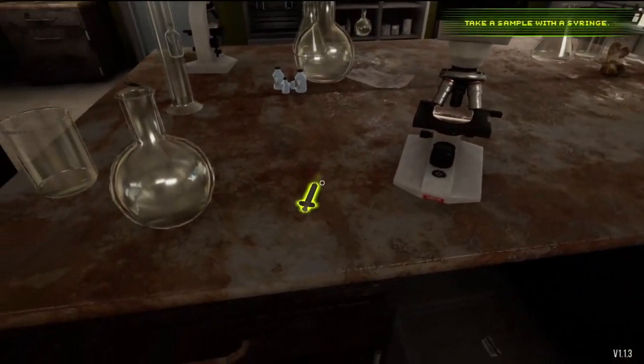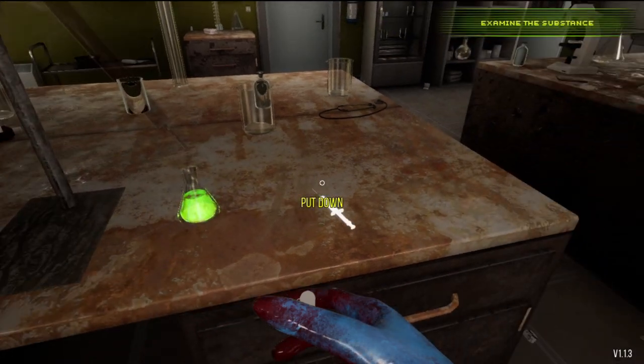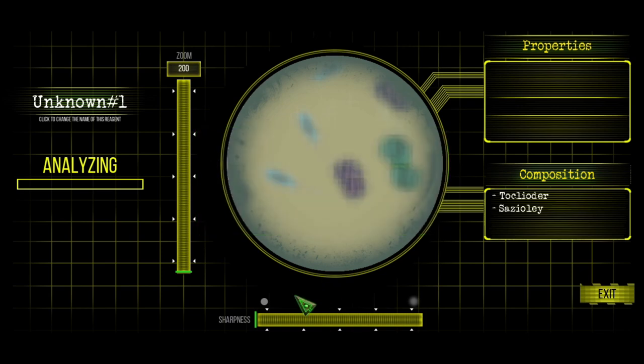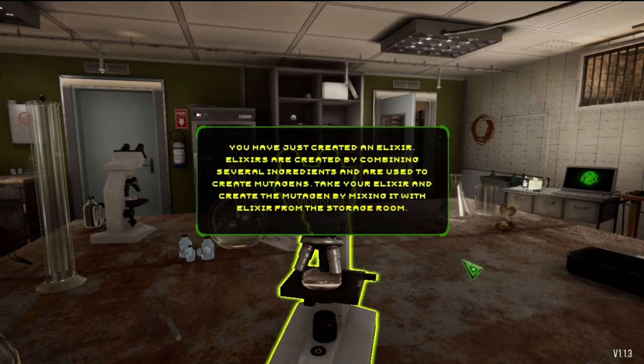Find a syringe and take a sample of the mixture. Place the sample under the microscope and begin examining it. Now, this is the part I didn't quite understand. Use the scrolls to analyze the sample — the bar on the left helps you see your progress. This part's actually pretty easy, you just got to adjust the sharpness. You'll see the progress bar gets fuller. Move that as far as it can go and then turn your zoom to fill in the rest of it. We have successfully analyzed it — low complexity, high reactivity. I'm assuming you can figure out all the different molecules and put your chemicals together based on which molecules you want your monster to have the mutations from.